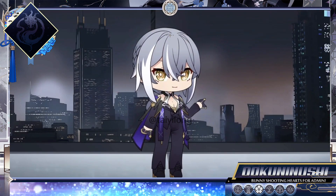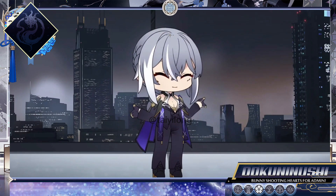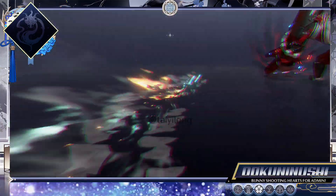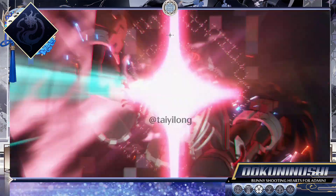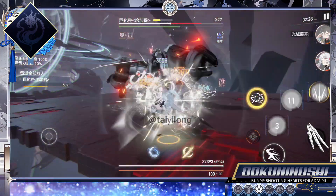Hello, fellow administrators. Welcome to One More Guide. This time, we'll be talking about Ookuninushi. In ancient Japan's mythology, she's the god of agriculture, medicine, and protective magic, which had, as one of her symbols, the rabbit of Inaba, because of the legends between both.